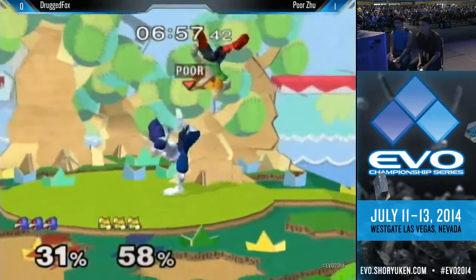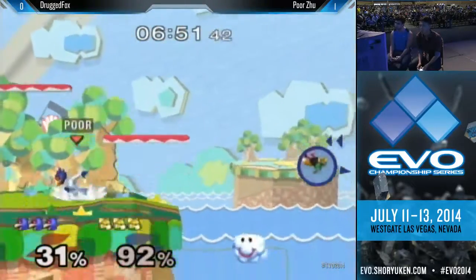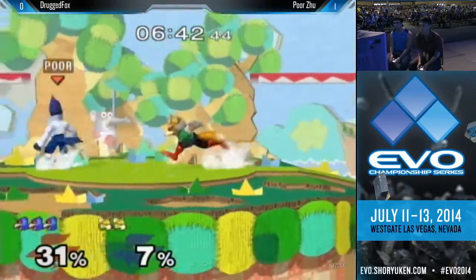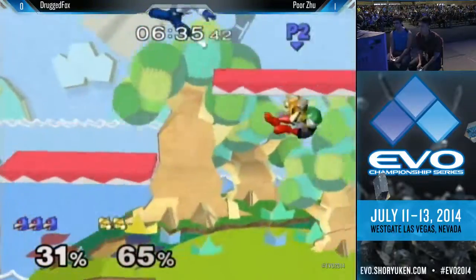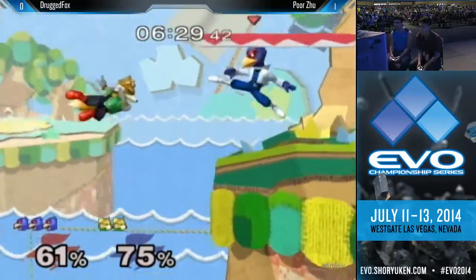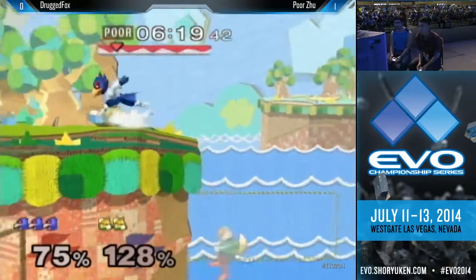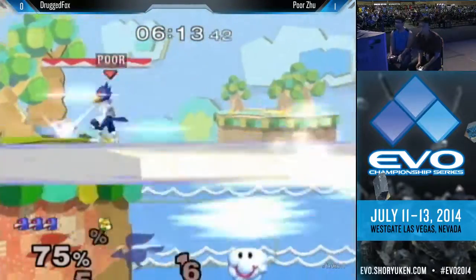Good jabs by Zu — those jabs come out so quick, interrupting Fox if he's trying to do anything. Good job Zu, taking a quick stock. Great DI by Drug Fox, making it real hard to get these combos. Again with good DI — and these multiple shines whenever the shield's being dropped and the opponent's in your face, they also beat out buffered rolls. Nice soft neutral air. He's in a good position to get this edge guard — and there's what we were talking about: the edge tech to the immediate illusion. Didn't get the tech this time.